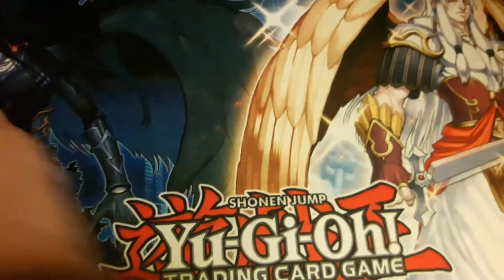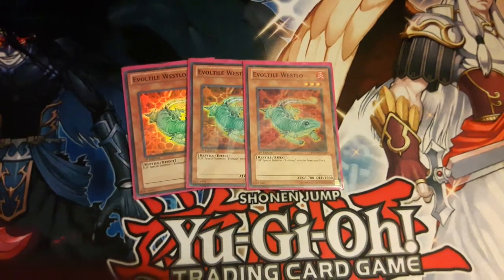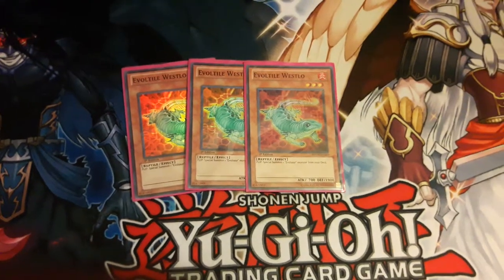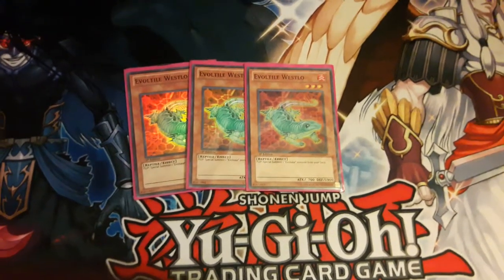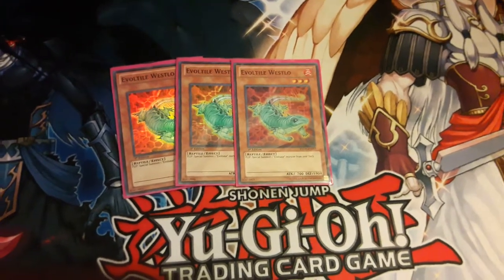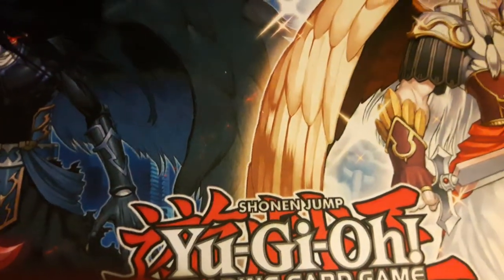We also have Evoltile Westlo — a flip effect monster. Simple flip: special summon an Evosaur from your deck. At 1900 defense he's about as useful as Najacho. You set him, pass, and hopefully they don't run over you. When destroyed you get to replace yourself from the deck — not your hand, not your grave — which is what I really like. You can force out an Evosaur you need that hasn't been coming. Definitely run three Westlo.